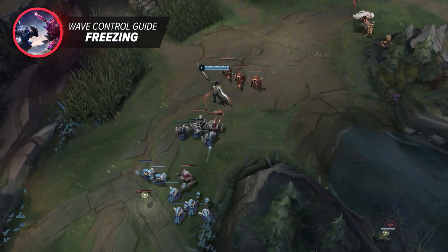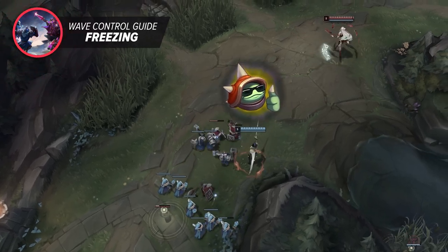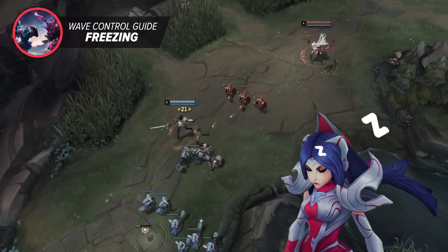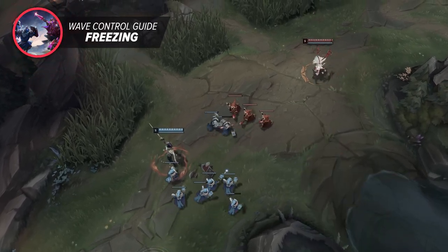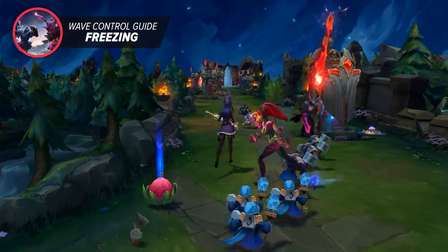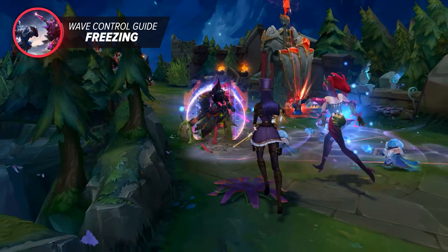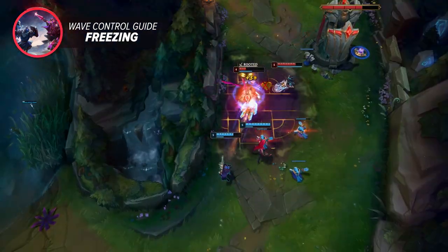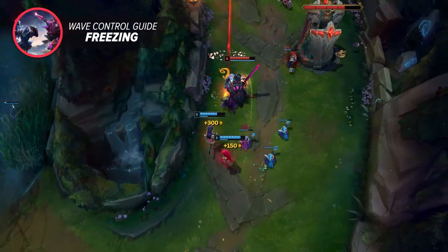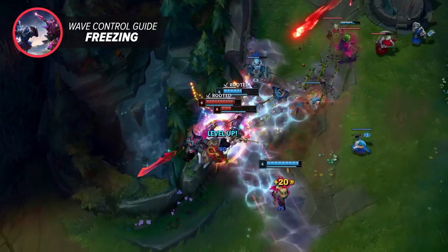This may seem like a boring way to play the game, but I'd rather have a much more boring, calculated win than lose to my ego. Freezing isn't just good when you're definitely the stronger one in the lane. Say you're playing Cait Zyra — usually such a high range lane wants to hard shove and poke their opponents under tower. But what about when you're against Tristana Leona? You can poke them pretty hard in the first couple of levels, but past that, they have deadly all-in potential, especially post 6.